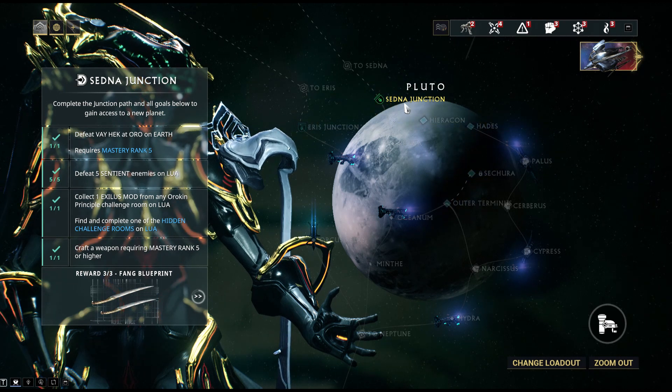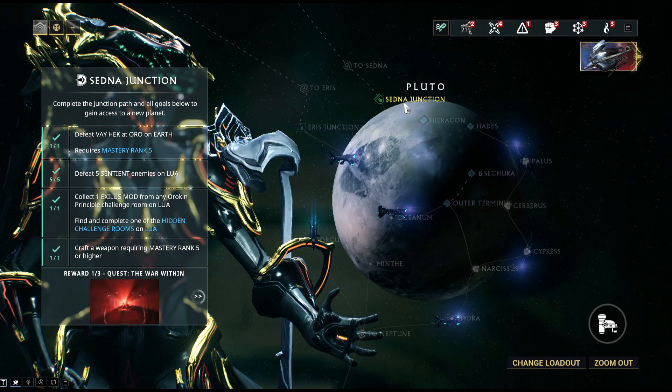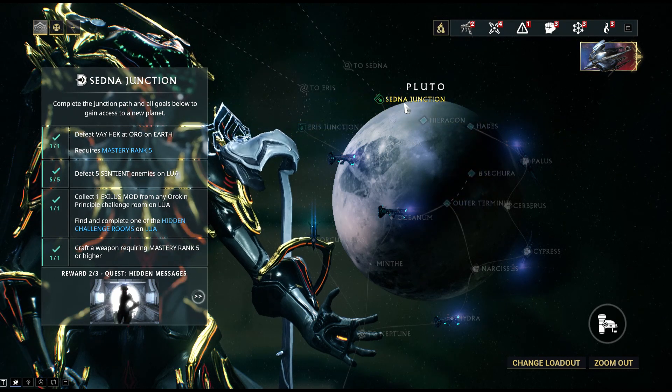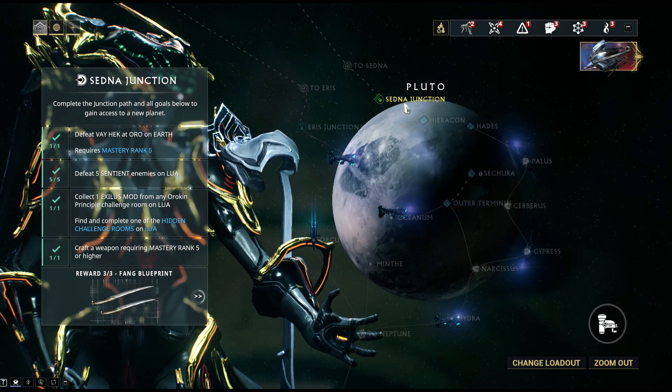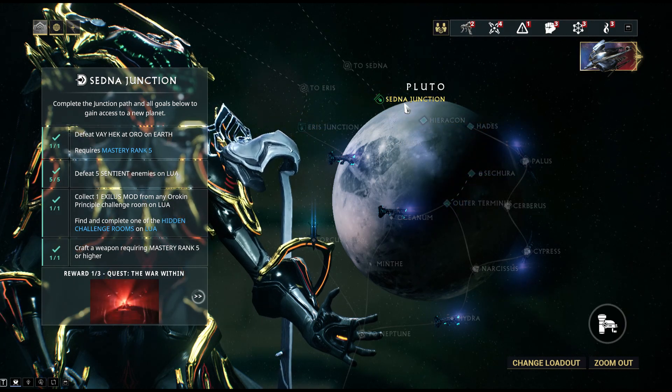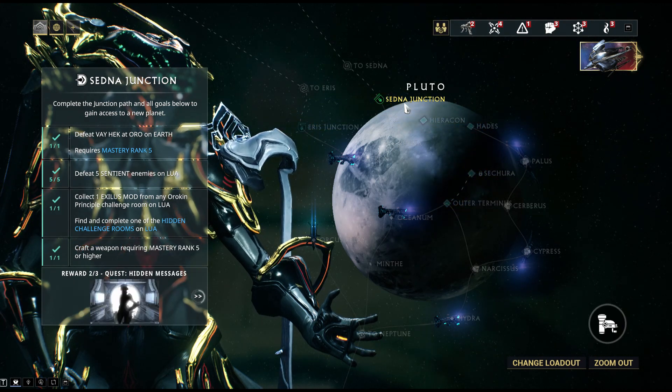To unlock Sedna Junction, there are four things that you've got to do. You've got to defeat a big bad boss named Vay Hek, defeat five sentient enemies, collect one Exilus mod from any Orokin Principal Challenge, and craft a weapon requiring a mastery rank of five or higher.